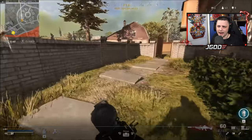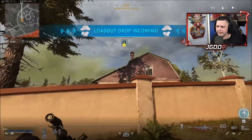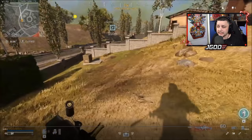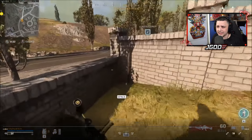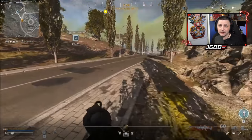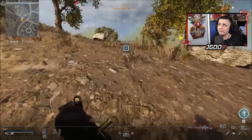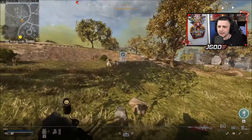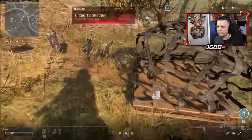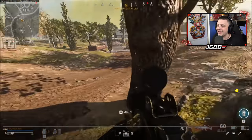There was a red dot earlier by that vehicle, so there's likely somebody coming from the edge of the gas. Pay attention to the loadout drops — you can see there are three on one side, two, one, and one. Looks like a bulk will be on the left side. There are 11 players remaining, so 12 loadout drops total. He goes for the perks and now has Ghost, Cold-Blooded, and Amped.